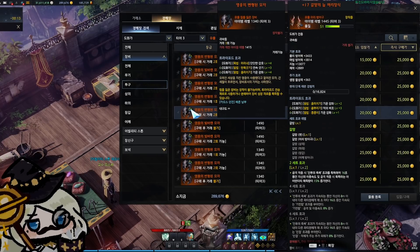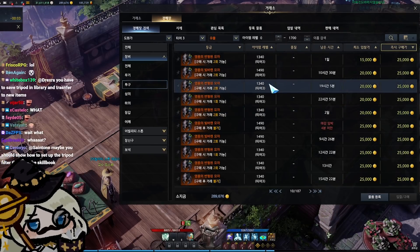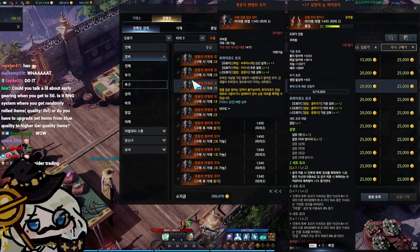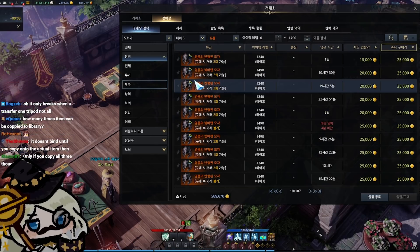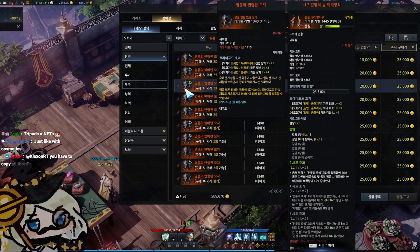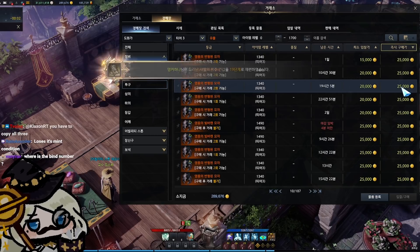Here's the thing: I could buy this helmet, copy its tripods over, and then relist the helmet for around the same price I bought it for. It'll actually be worth slightly less than its original cost because these items have a limited number of binds on them. So if I buy it, instead of three binds remaining it'll have two binds remaining. An item with two bindings remaining is worth less than one with three, and one with one binding remaining is worth less than two. So I can't sell it for the exact same price — it loses its mint condition, but I can sell it for a little less.